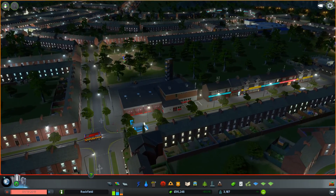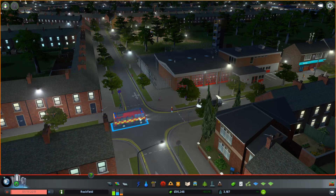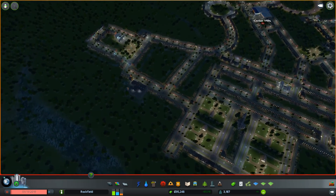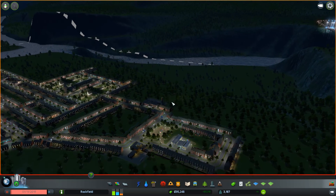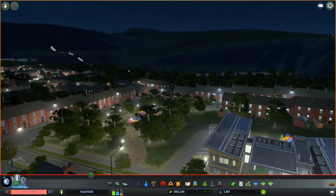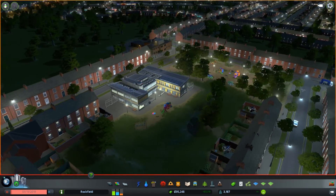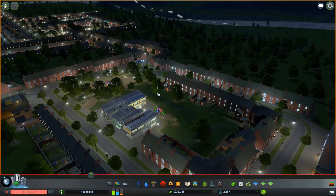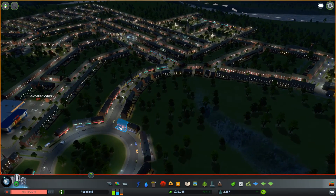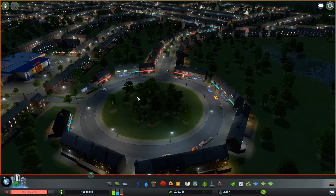We've got different types of roads and the British type fire station. We have elementary schools - there's no British elementary school but it's a European-looking primary school so it sort of covers two areas. There's probably an asset that changes that, but at the moment it looks fine. We've got our little retail roundabout - in Britain, especially when I grew up in Cardiff, there were shops around a roundabout and it just didn't cause any problem for anyone.